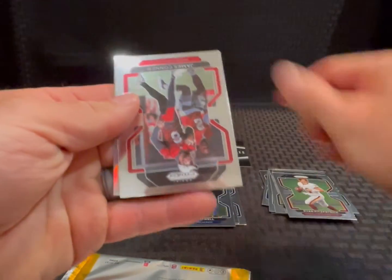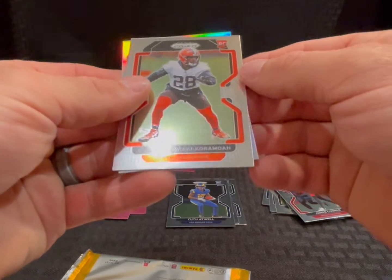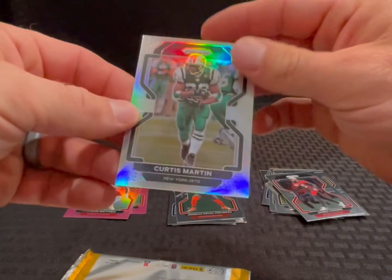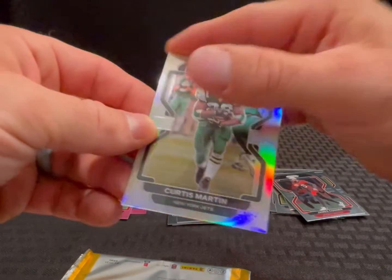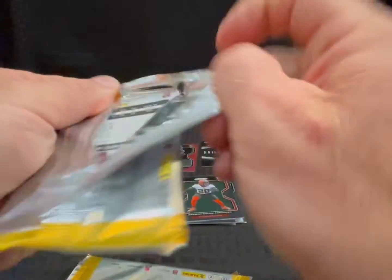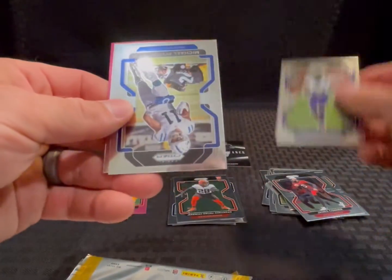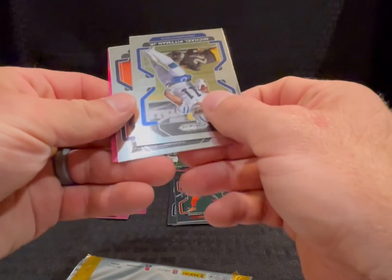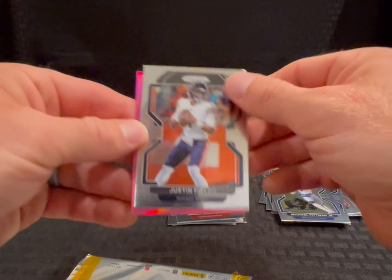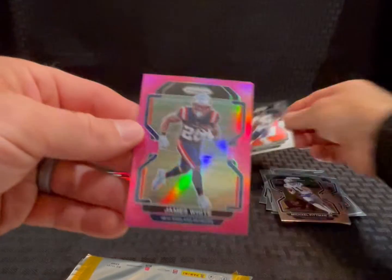Fitzpatrick, James Connor, Jeremiah Owusu-Koramoah, and a silver Curtis Martin for the Jets — old school silver. Still looking for some of those big-name quarterbacks, haven't seen any yet. Marcus Peters, Michael Pitman Jr., Justin Fields — there's one, base Fields — and a pink non-rookie James White.